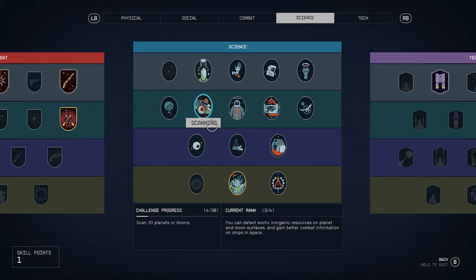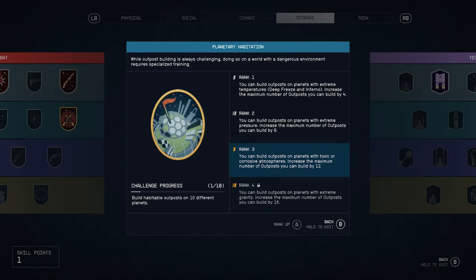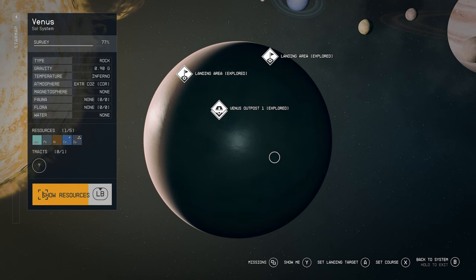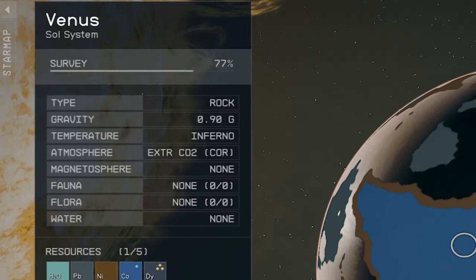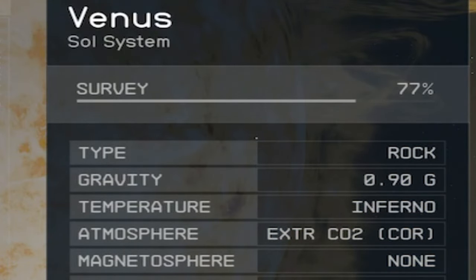Another skill I suggest investing in is Planetary Habitation. This allows you to build outposts on planets and moons with extreme atmospheres such as deep freeze or inferno temperatures, extreme pressure, or at rank three, toxic or corrosive atmospheres. This is convenient because some areas have the greatest resources but require Planetary Habitation to build there. If you're ever having problems placing your outpost, the reason is likely because you haven't invested in this skill. For example, Venus has an inferno temperature, so you'll need Planetary Habitation to build there.